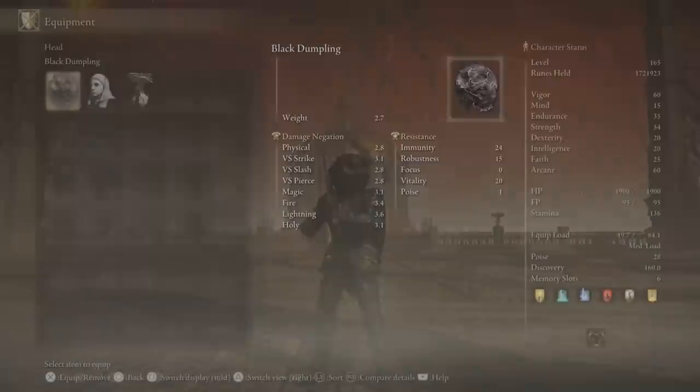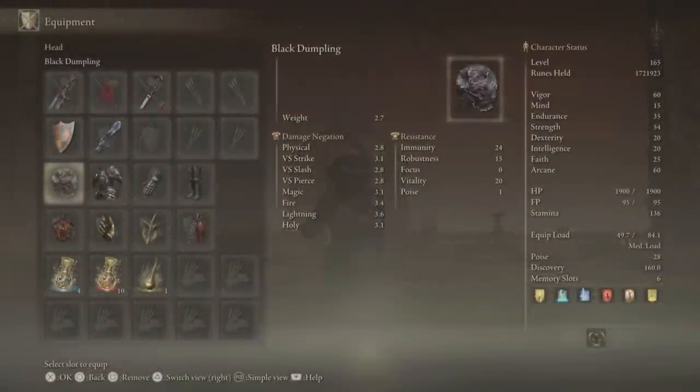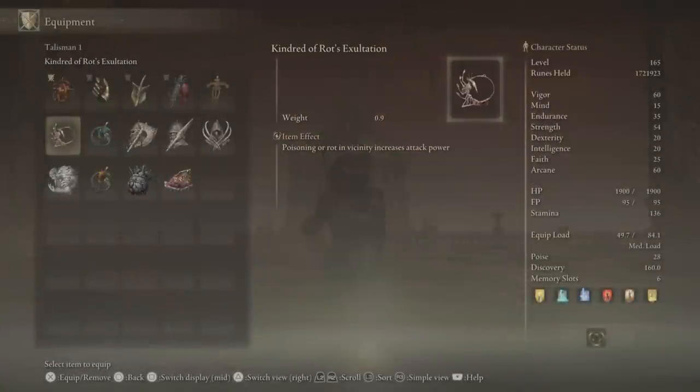I'm also using a Twin Bird Kite Shield for more damage when low on health, and an Albinoric Staff to cast Terra Magica. For head pieces I use the Black Dumpling, which I switch to the White Mask, which I then switch to the Mushroom Crown. For armor I'm using the Royal Remain set which gives us health regen when below 18% health, so that's really useful for this build. For talismans I use the Lord of Blood's Exaltation, which I switch to the Kindred of Rot's Exaltation, and sometimes I'll switch to the Godfrey Icon for even more damage.